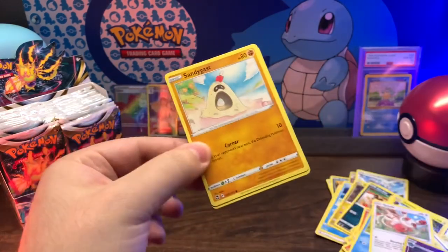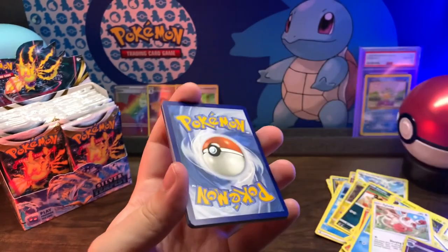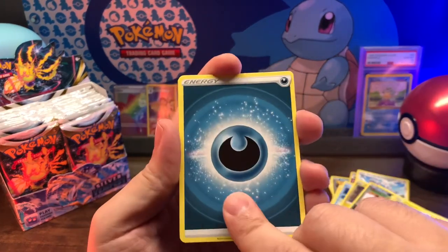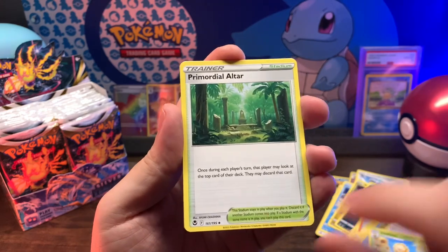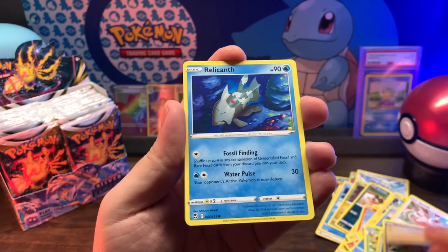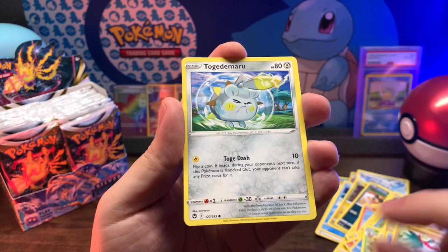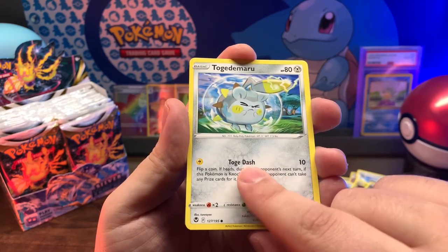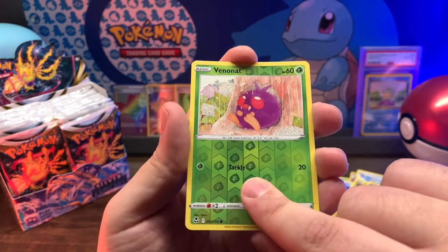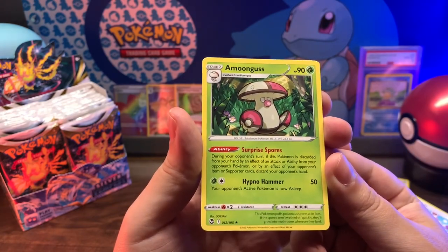The schedule will be on my profile. Code card. Dark Energy, Sunflora, Primordial Altar, Dratini, Sandygast, Relicanth, Hawlucha, Togedemaru, Petilil, Vullaby reverse holo, into Amoonguss non-holo rare.